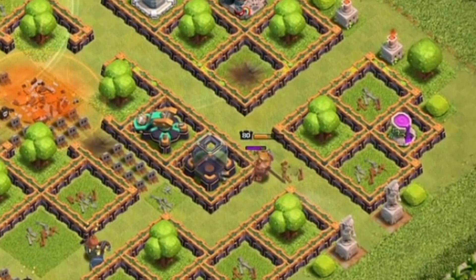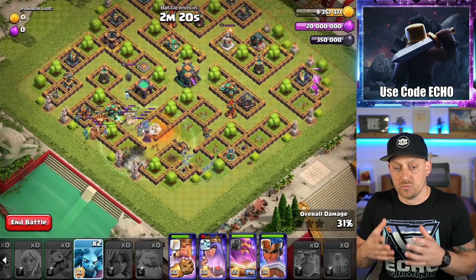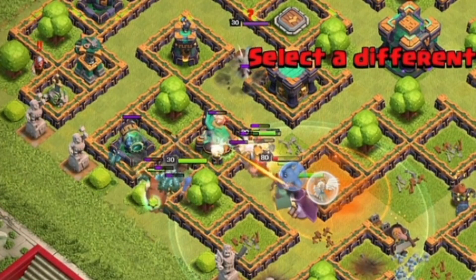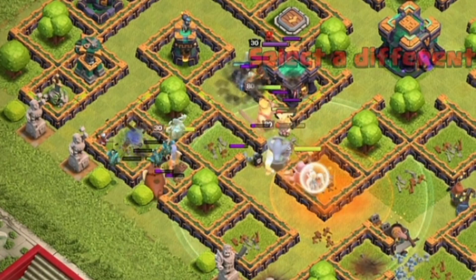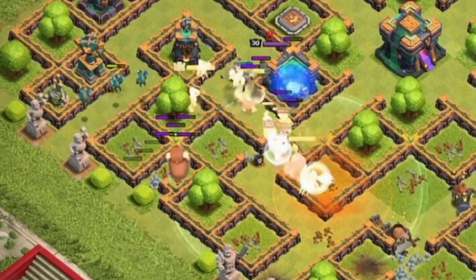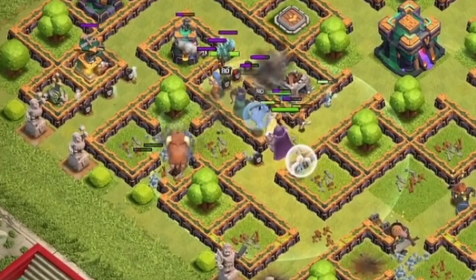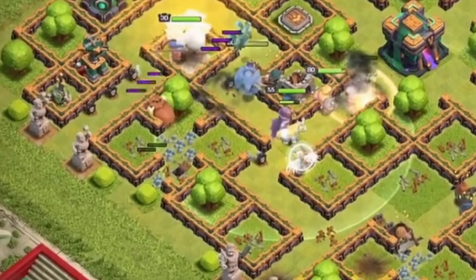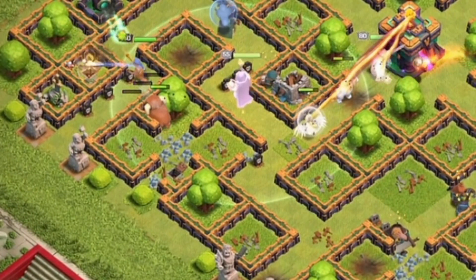The King is taking his time but distracting the Scattershot. Notice back as the Poison spell was used, the Royal Champion was dropped in with that kill squad of heroes along with a handful of minions. This is going to help them push through while the Grand Warden's aura is still active in that ability as well. Now the Champion is going to be able to push through, really help out picking away those defenses along the way, especially these new Battle Builders. You don't want them healing anything up.